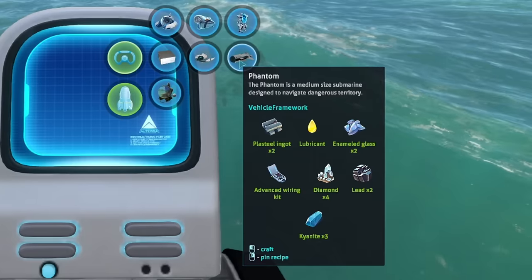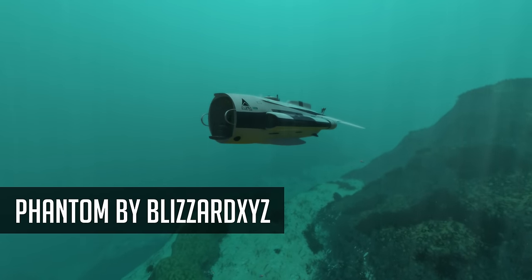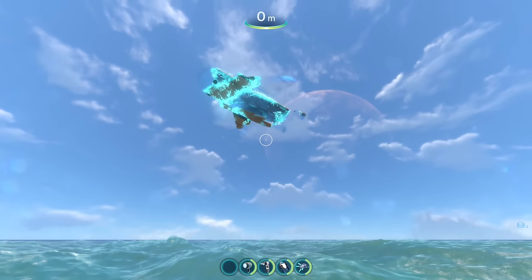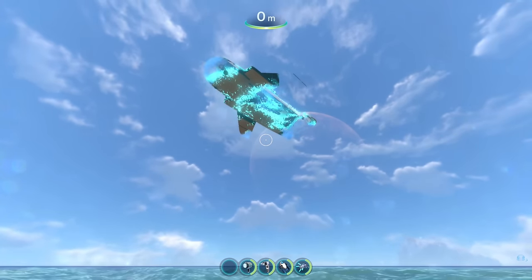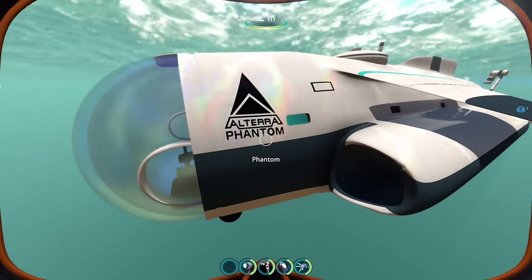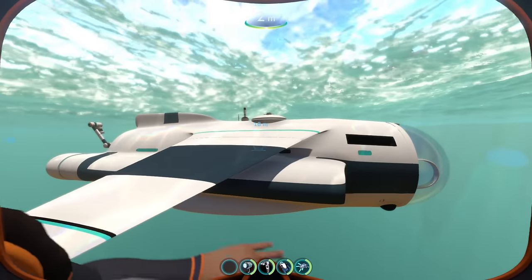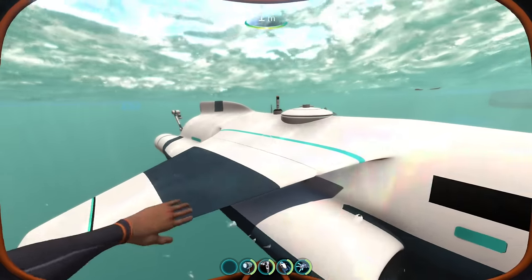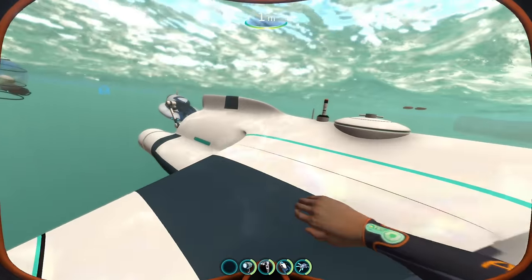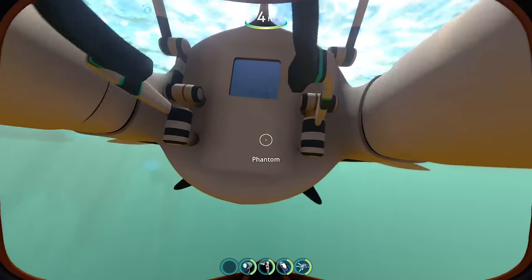And it's gonna crash right on top of my Sea Moth — look at this thing go. It looks freaking awesome right off the bat. So we have the officially licensed Altera Phantom Sub. Right off the bat, shape-wise, it looks a little bit like the Cyclops in a smaller version. It has these wings, but I don't believe this one should be able to fly. We'll find out pretty soon.